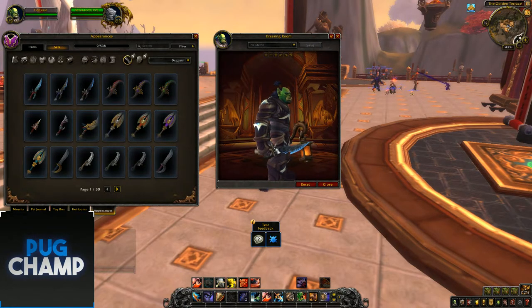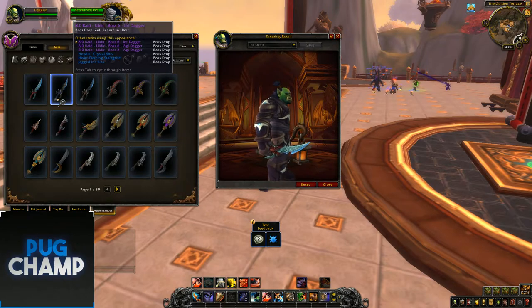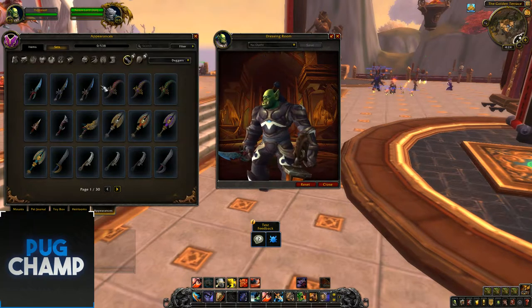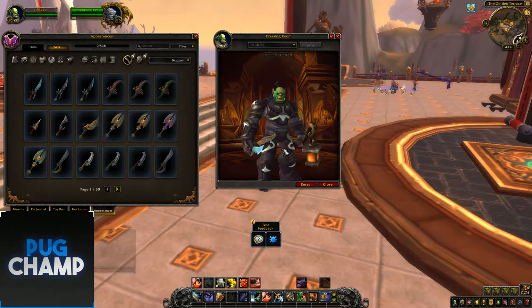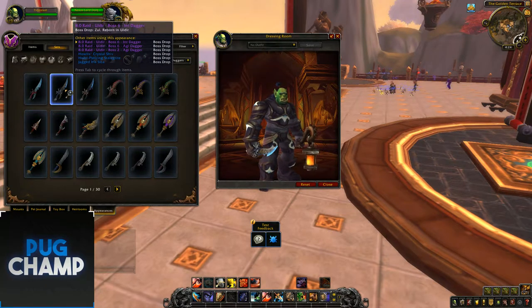Now there are daggers from raids. You can tell they're from raids because they're really detailed — they have a lot of colour to them. You can see the blades kind of change colour as you hold them and there are different colour variants for them.